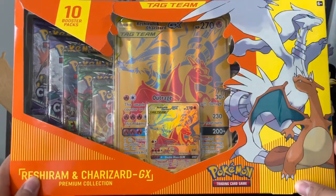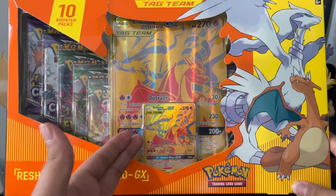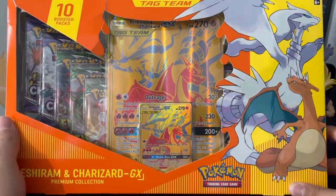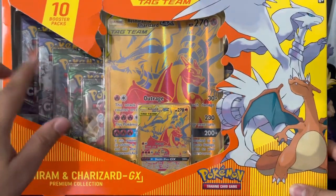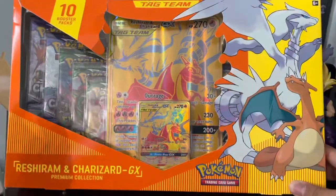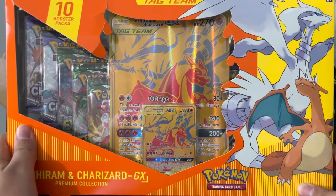It comes with 10 booster packs, the Reshiram Charizard Tag Team GX card which I believe is a promo, and then the jumbo version of it. As far as I can see it looks like three Evolving Skies, two Chilling Reign, and I think more Chilling Reign on the other side — I can't really tell until we open it.